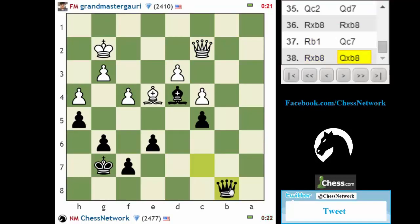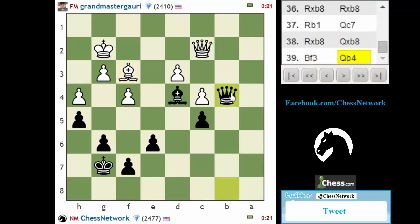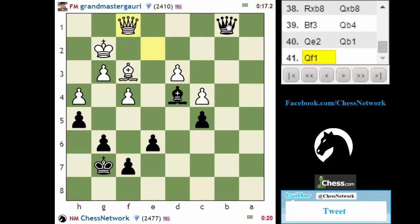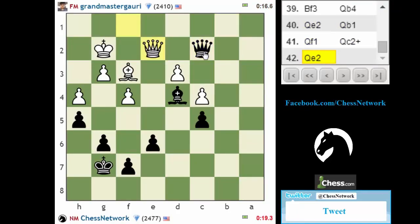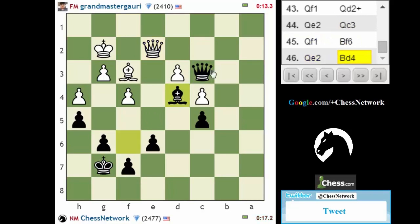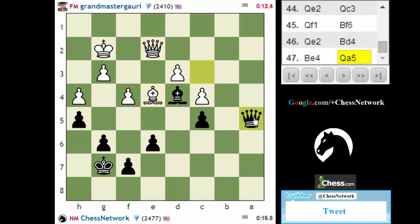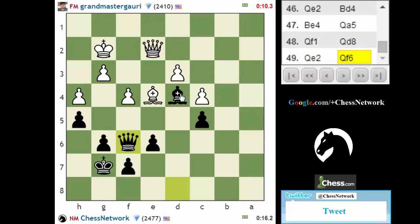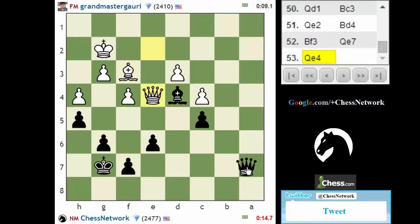Rook here might be good. Now my queen is entering the dark squares. You have to be very careful — queen here stuff, that bishop will be able to defend. Check. Check here. Go for something more. 17 seconds. Weasel around this way maybe. There isn't a better spot for my bishop. Let's try this again.